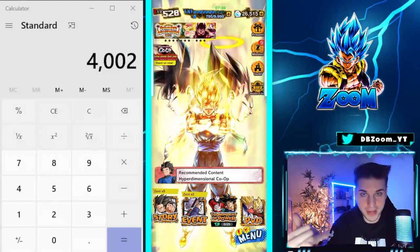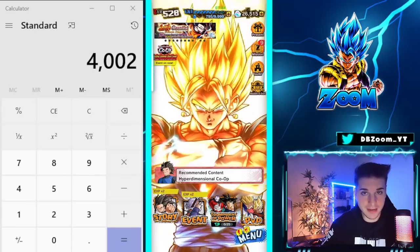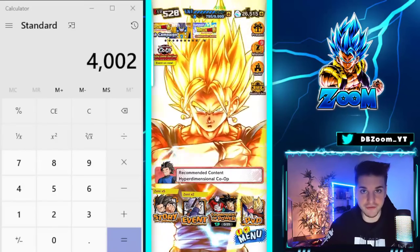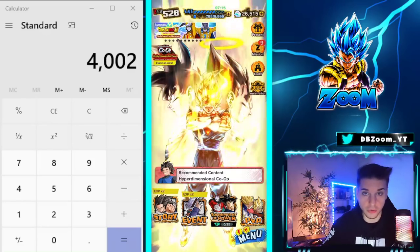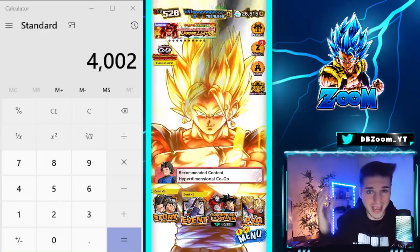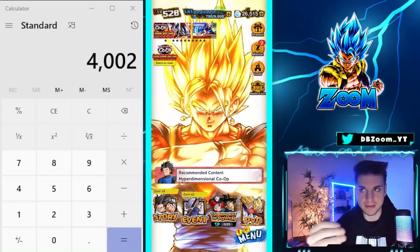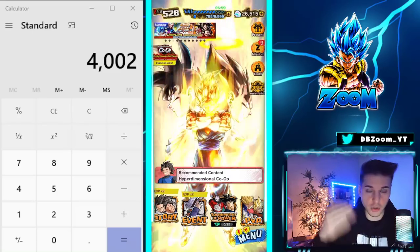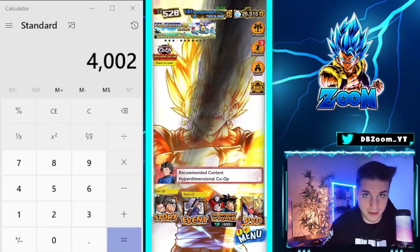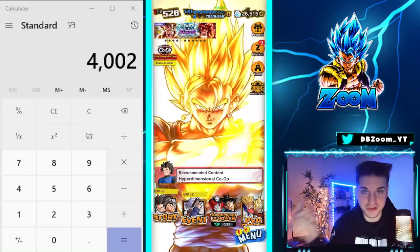What's good everyone, DBZoom back with a brand new video. I am surprisingly excited for this update. At first glance it might not be too appealing, but we can actually farm a few thousand crystals alongside a few legends limited Z power. I'm going to show you guys the whole thing — where to get them, how to get them — and we're also going to be talking about all these bait banners with Ultra Gogeta coming back, Android 17 and 18, and what this means for August when the Dragon Ball Super: Super Hero movie comes out, I believe August 19th in North America.